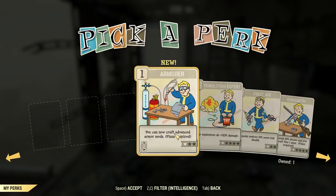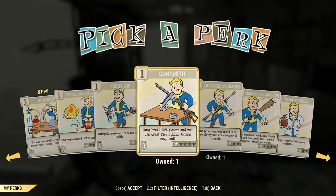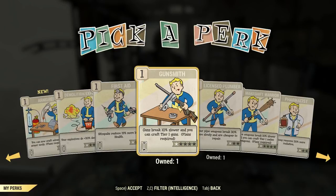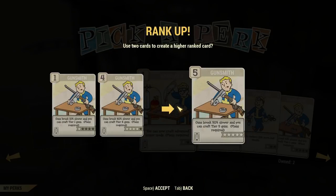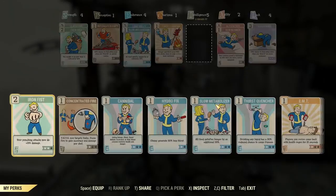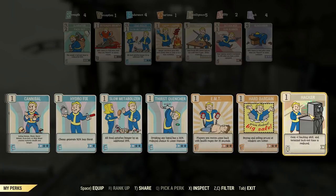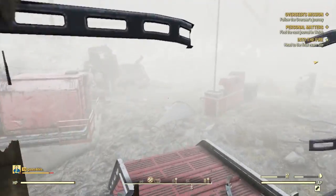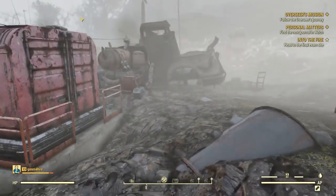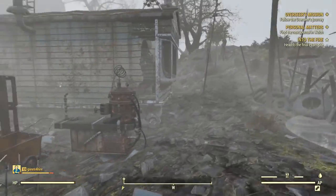You can now craft advanced armor mods, demolition expert, first aid, gunsmith. I need one more gunsmith — oh wait, I'm gunsmith level five! I need another one though. Eventually I'll be able to make us some really cool weapon modifications.